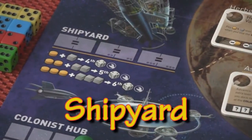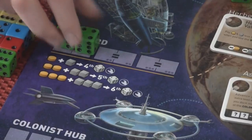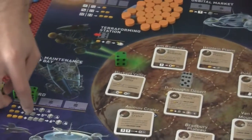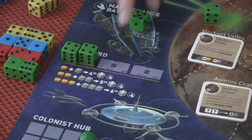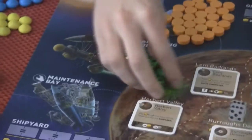The next one is the Shipyard. If you roll two numbers that are equal — doubles — you can put them here. There are symbols: the orange ones stand for energy and the gray ones stand for ore. If you played doubles, you'd pay one of each of those to get another ship for your next turn. Your dice are your ships, so now you have a fourth die — that's how you get more dice.